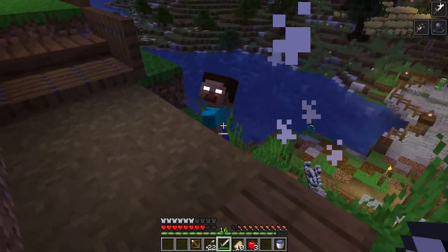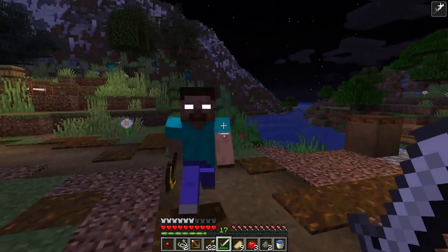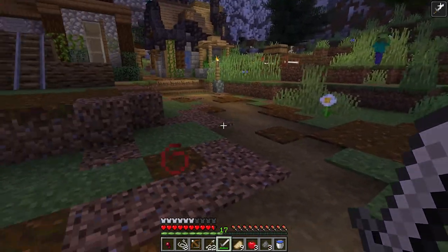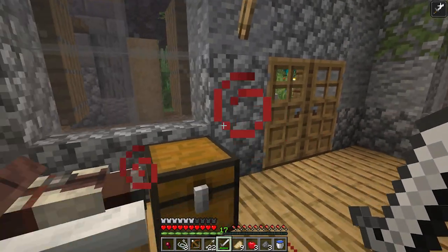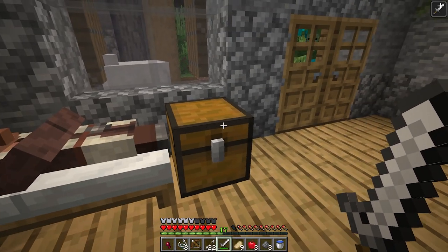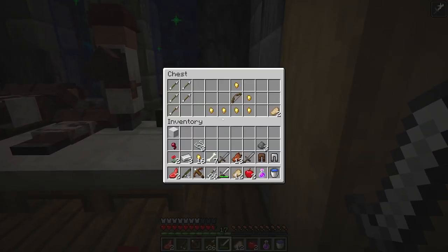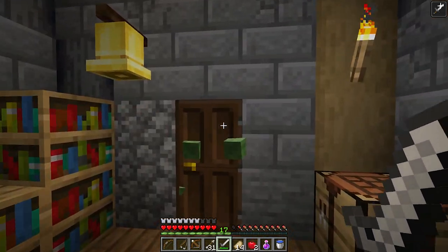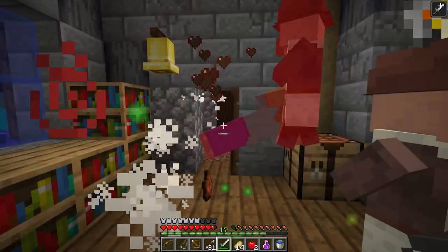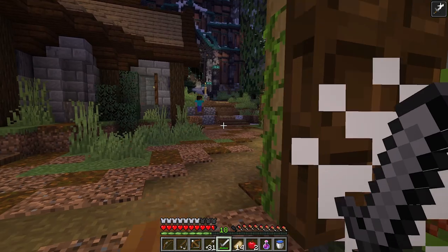Luckily all these mobs are one-hit kill with a sword so you're not going to have any problem fighting them off, but there are going to be a lot of them and some of them will hit you with different effects like the withering effect or blindness. You have to be careful of other mobs like sheep that are going to attack you when you least expect it. As you fight through this whole city area you're going to find a lot of chests to gear up before you head into the tower. There's tons of good loot — iron swords, all the armor you need, bows, crossbows, arrows, and food — all before you head into the temple, where the real loot is going to be.